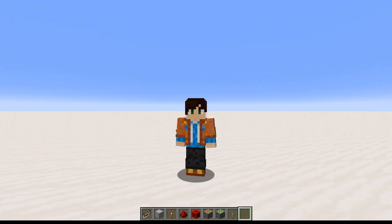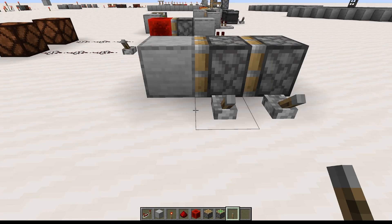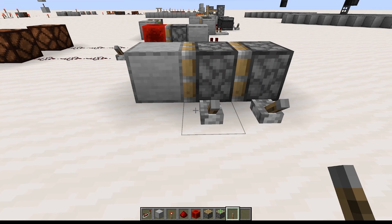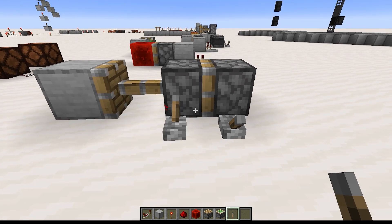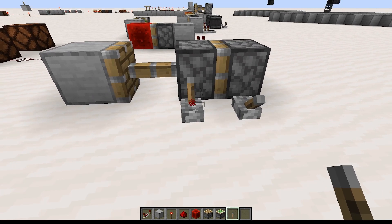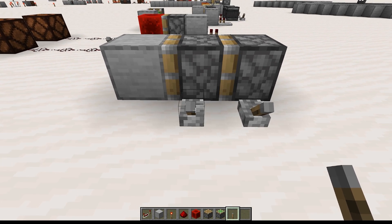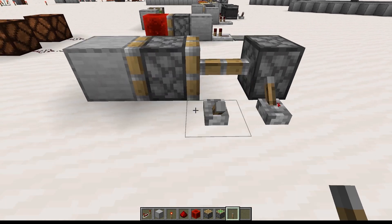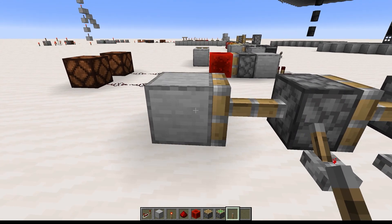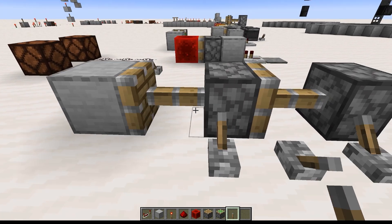That brings us to the last cool thing we're going to build this episode: a double piston extender. Recall from earlier how a piston can be pushed and pulled, but only if it itself isn't extended. So when we have this piston extended and we try to push this one, nothing happens. This means that while it's possible to use multiple pistons to push a block multiple spaces, you have to power the pistons in the correct order to make that happen.